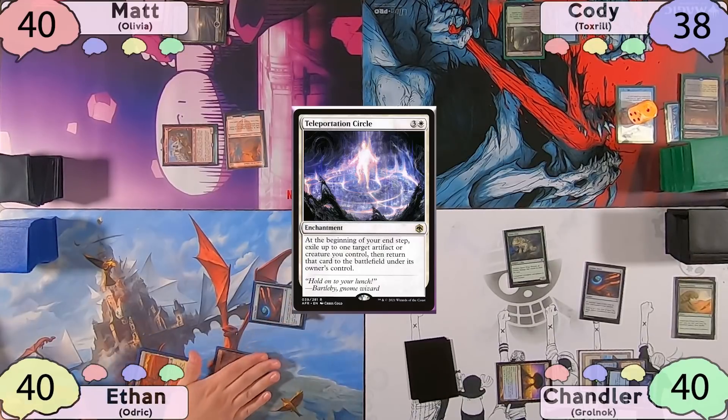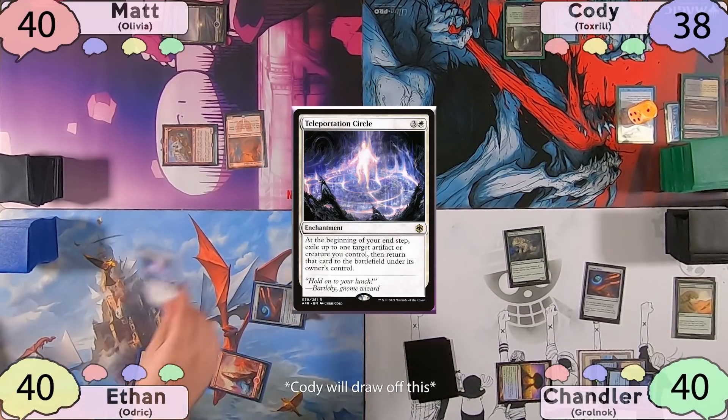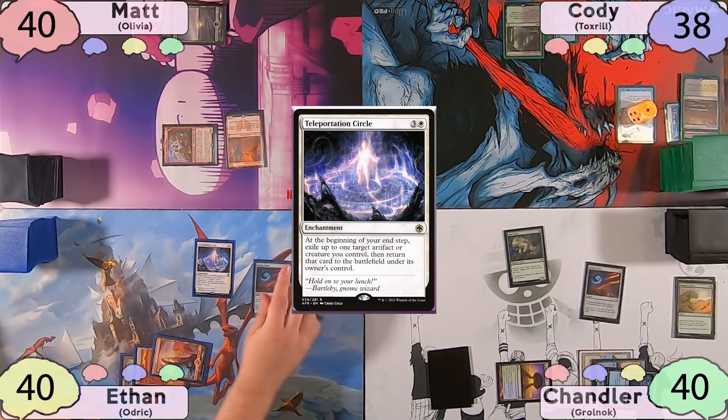Ethan will play a Mountain, tap for four, and cast his Teleportation Circle. After this, he'll move to his end step, blink his Arcane Signet, and then pass the turn to Matt.